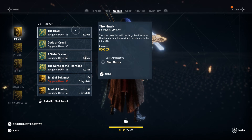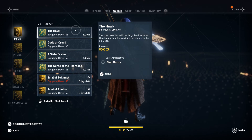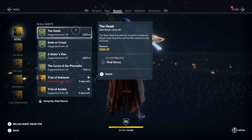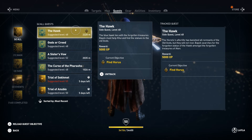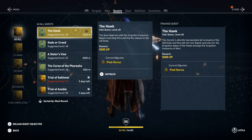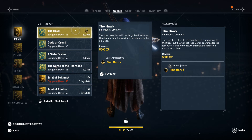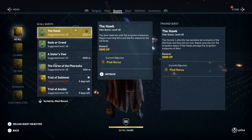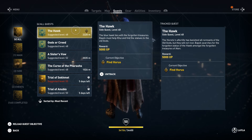Hey everyone, and welcome back to Assassin's Creed Origins. On this video, we're doing the side quest, The Hawk. The Blue Hawk lies with the Forgotten Treasures. Bayek must help Kui and find the statues to the Old Gods. The Heretic's afterlife has banished all remnants of the Old Gods, but they will not rest. Bayek searches for the Forgotten Statue of the Hawk amongst the Forgotten Treasures of Aten. The reward is 5,000 experience — we need to find Horus.